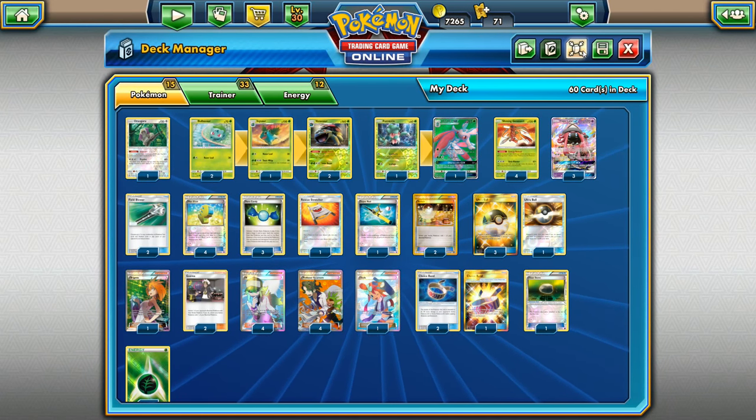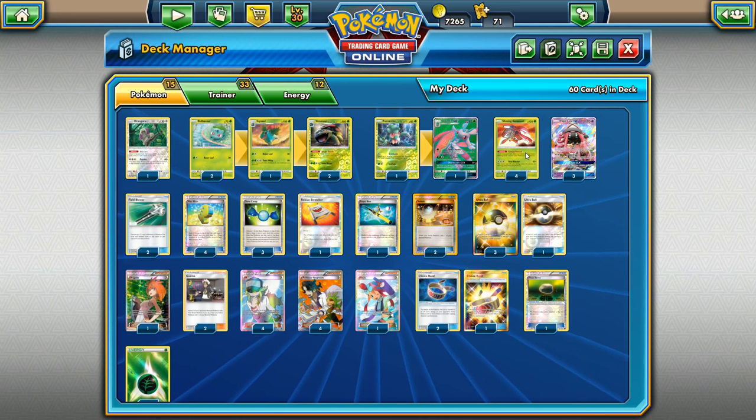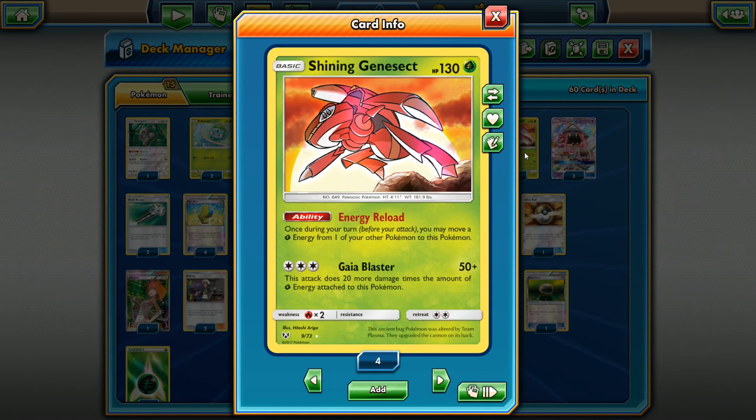I'm Draygottams and today I wanted to show a deck profile on a Pokemon that I've been having a lot of fun with. I am a grass aficionado when it comes to the Pokemon TCG world, and Shining Genesect is a great Pokemon to sink your teeth into. We'll just get straight into it and show you what he can do.